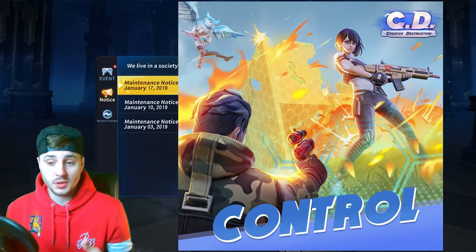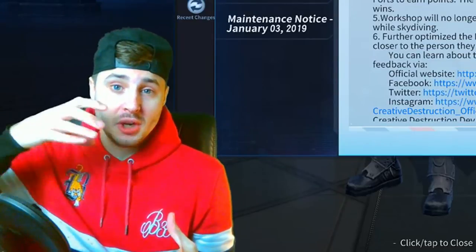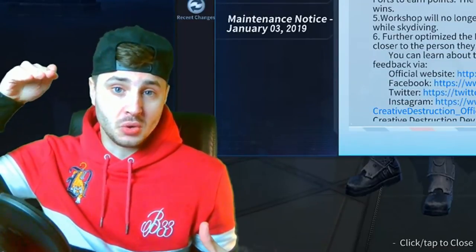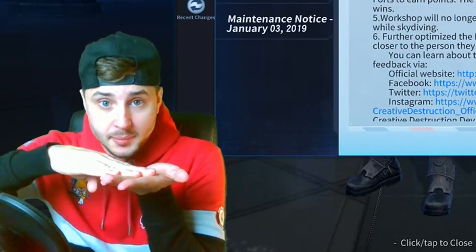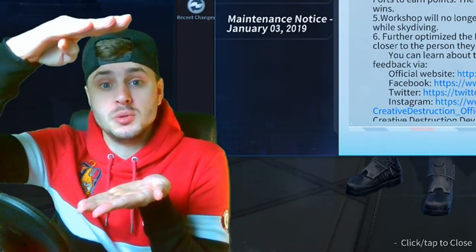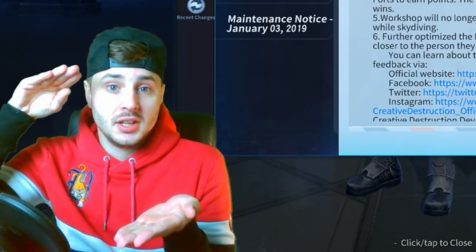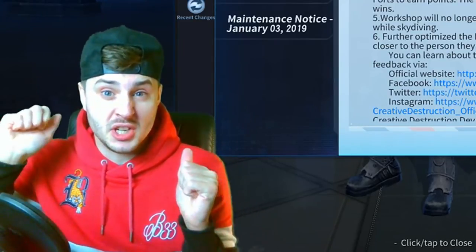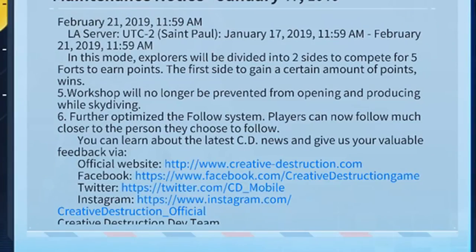The Workshop will no longer be prevented from opening and producing while skydiving — that's something I've always wanted in the game. Basically, when you go up on a jump pad and you're gliding, you couldn't open the Workshop to make traps. Now you'll be able to make traps any time in the air, which is amazing — you can make as many traps as you need for when you land.